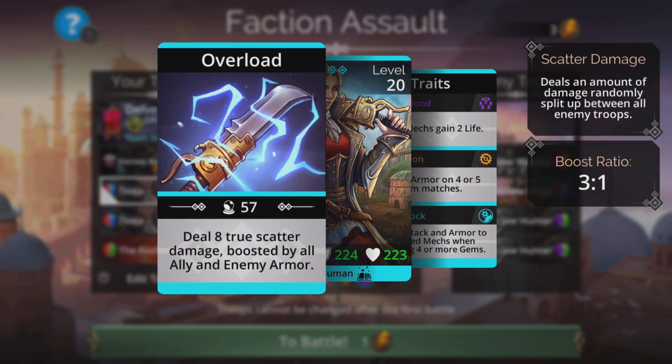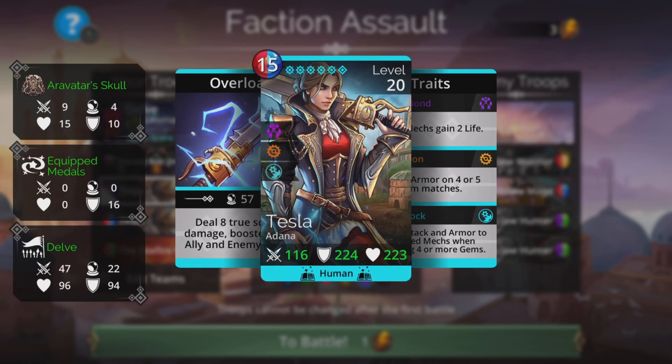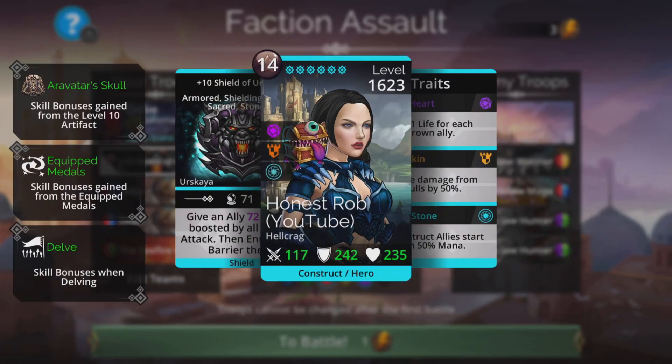Tesla does a low amount of true scatter damage initially, boosted by all ally and enemy armor. So what that means is as the enemy gets tougher and their armor gets higher, she just does more and more damage. The same can be said of this weapon, and it combines so well with Tesla it's crazy.